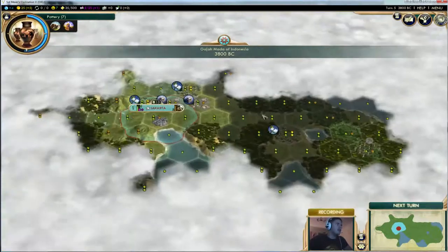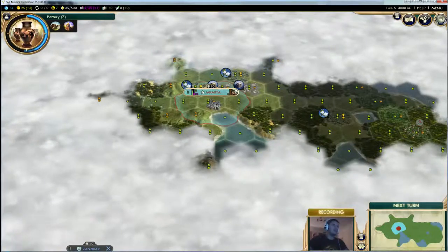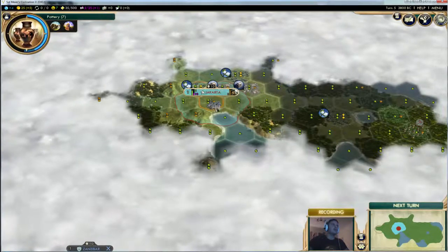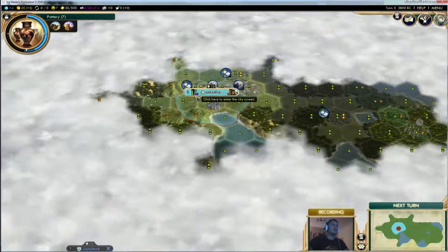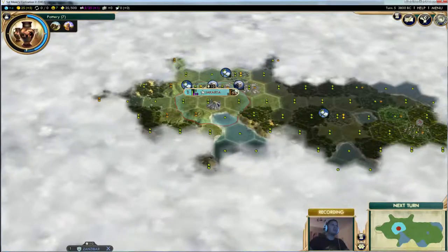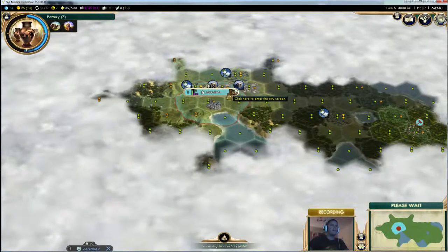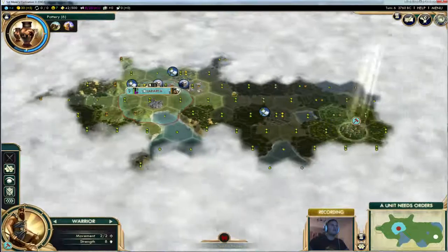The mods I'm running have a few useful things. If we hold shift and mouse over our city, we can see what tiles it's working — the orange bordered areas here. We've also got indicators for when we're going to grow our population, when we're going to get border growth, and how long until we finish production on our next project.